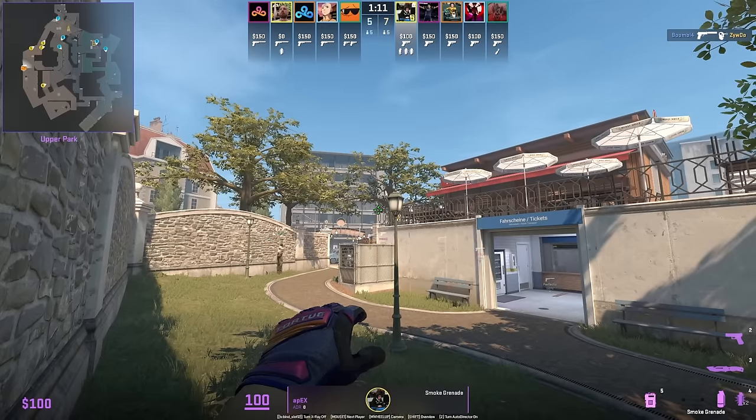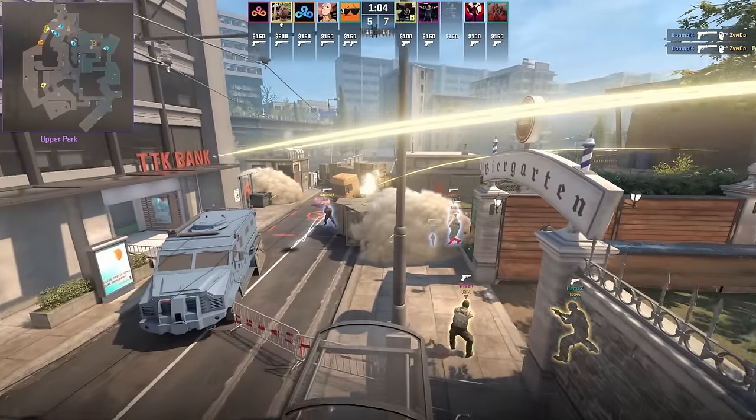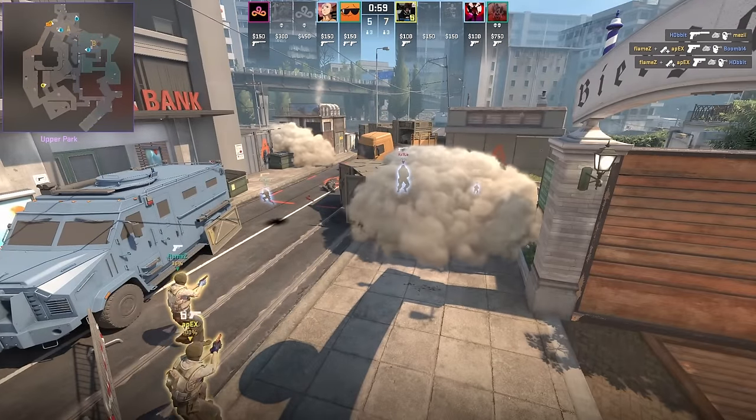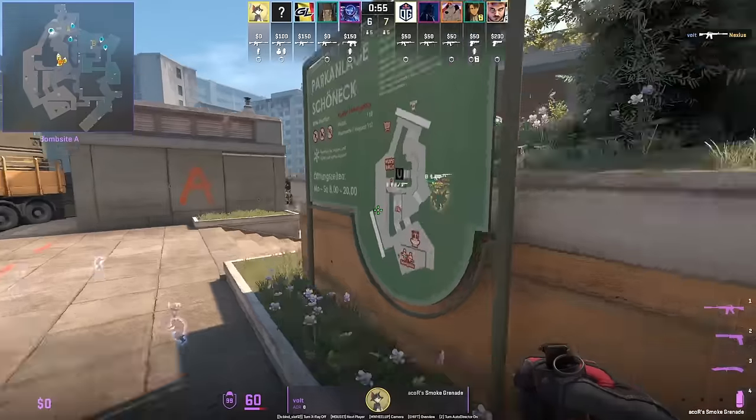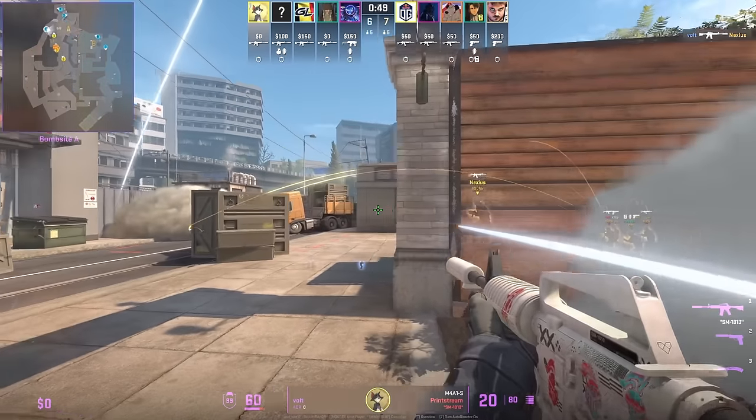You'll see Vitality on their T pistol paired up with a stair smoke and a truck molotov. When jump-spotting from Sign and you have a smoke and make contact or expect enemies coming, you can smoke off long and hold this off-angle as T's come up.